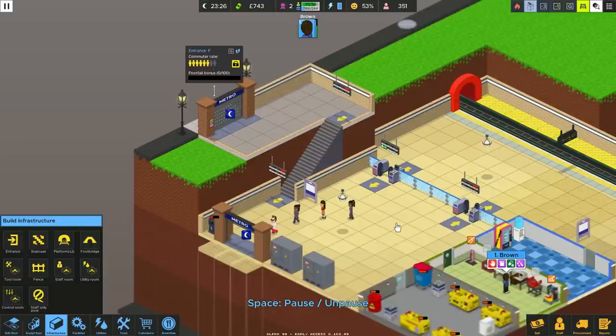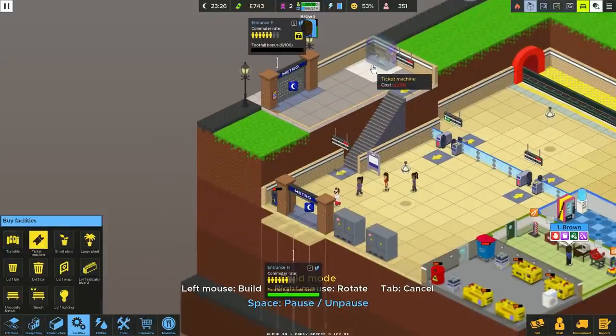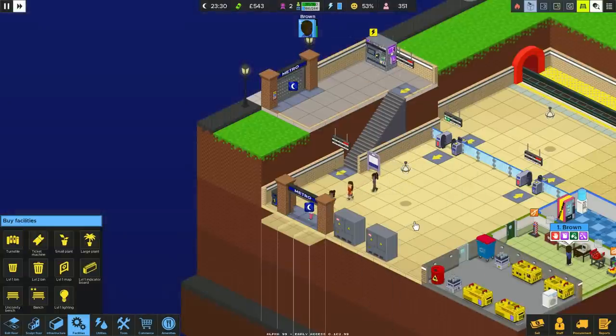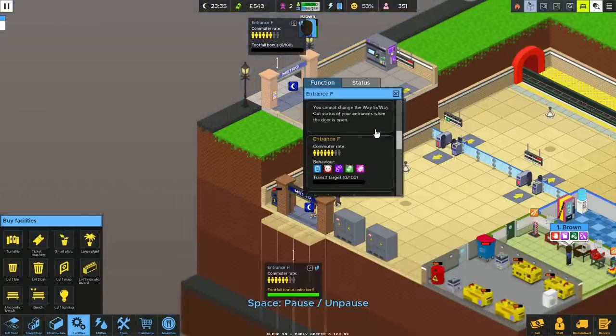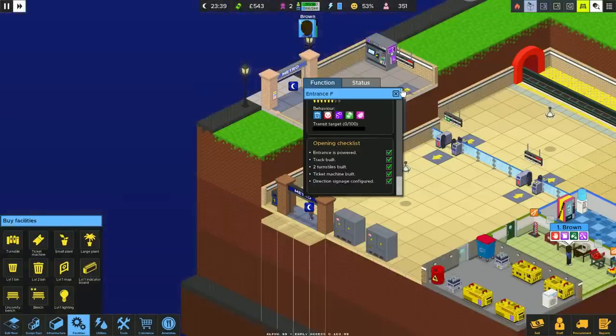We'll move that back there - one set of stairs. All it has to say is that station one is down here. Then we can entrance it here. We're basically doubling the intake of people now because they're going to come down, buy their tickets and go through here. If we wanted to, we could have a ticket machine up here - quite realistic to have a little ticket machine just up here, no entrance or turnstiles, they're still using the main turnstiles. It stops them queuing up with the others. Entrance is powered, track built, two turnstiles built - all good.